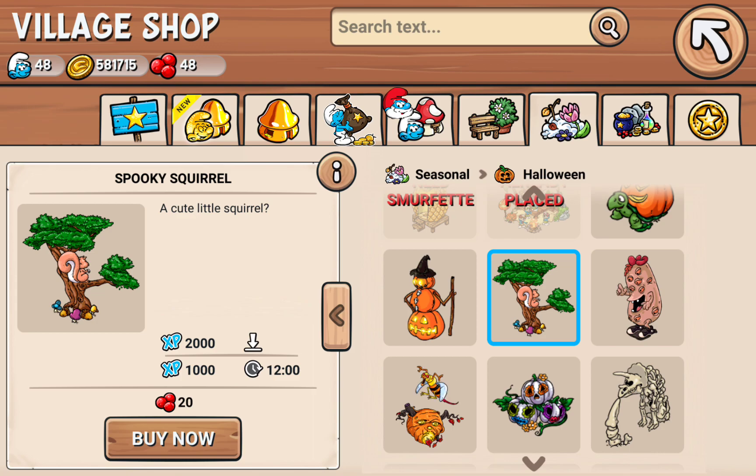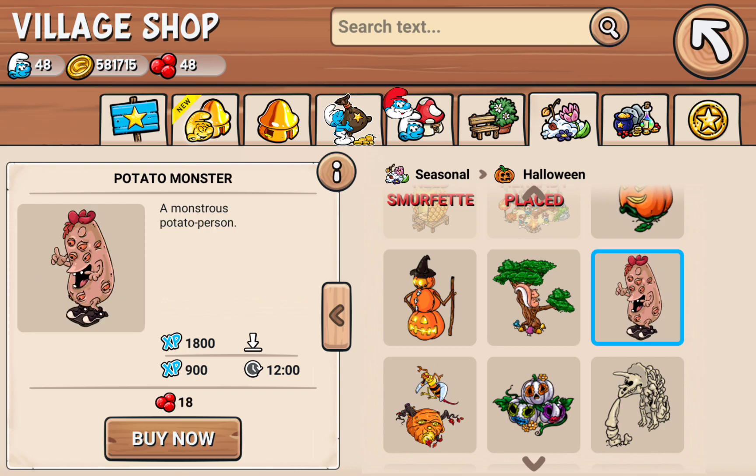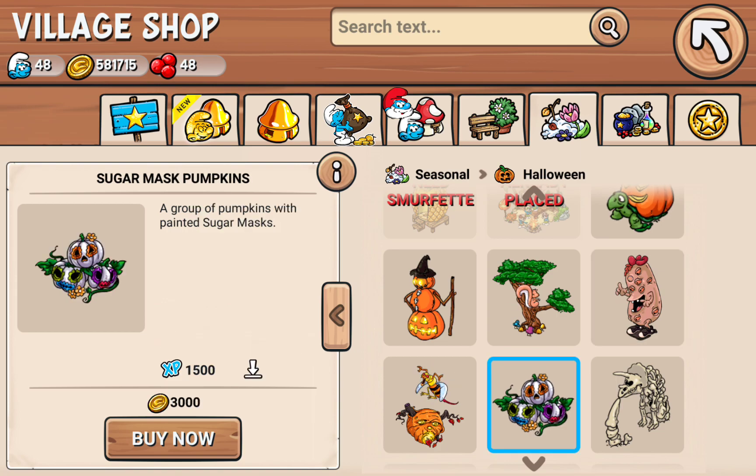A spooky squirrel — we gotta see the face. It's like that song from Hey Arnold. Sugar mask pumpkins — that's a good way to design white-colored pumpkins. Not even gonna lie there.